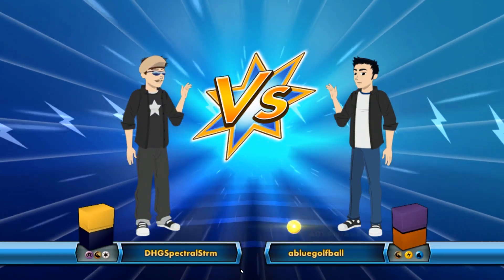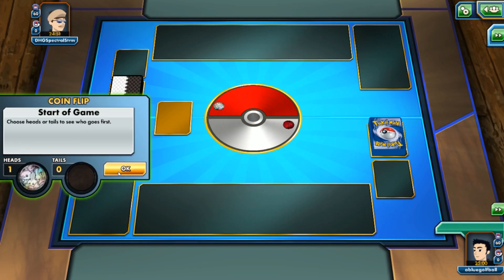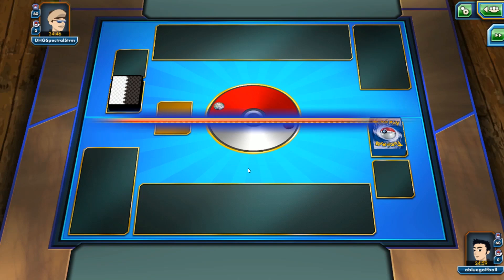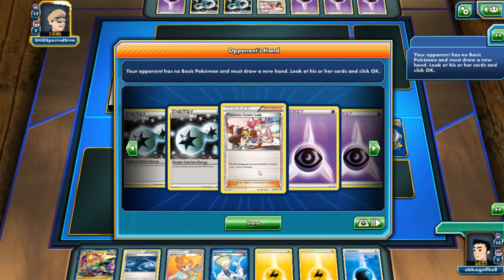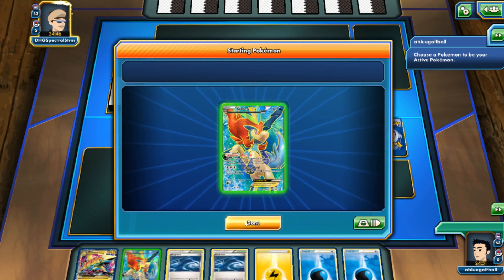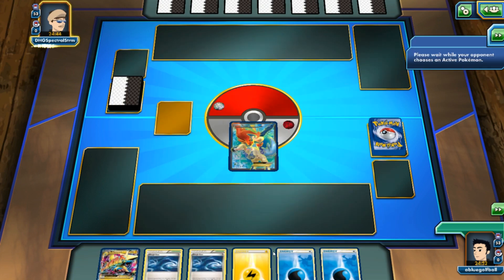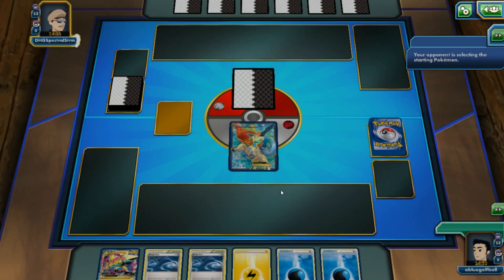We're going to be playing against DHG Spectrum STRM — it's a Lightning, Dragon, Psychic, Dragon and Colorless deck, so we've got to be pretty cautious about that. My opponent does end up mulling again. We see a Pokemon Center Lady. We do start off with a Keldeo, and in three turns we can actually go for a Secret Sword for 90 damage. But it's a Latios Route — we have Supersonic Flight, and my opponent can flip tails and do nothing. We see an Acro Bike.